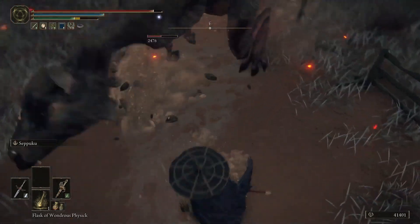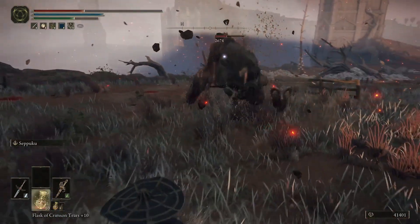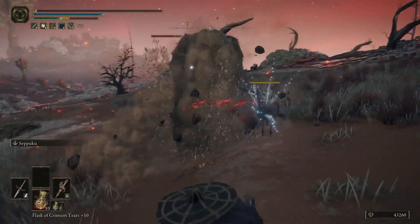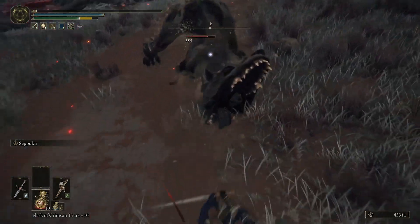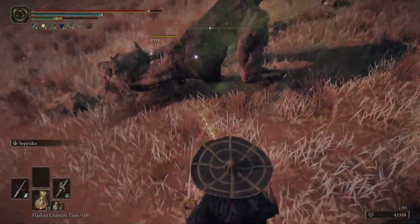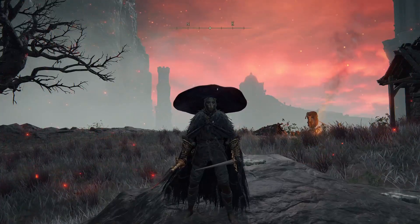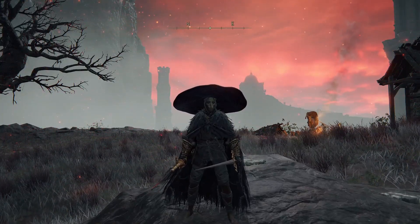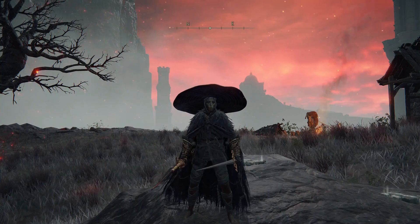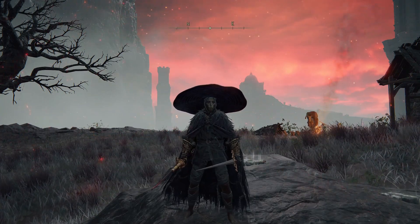We have scarlet rot ticking up, and this status effect in Elden Ring is amazing because it lasts for three entire minutes. We also have poison, and you'll see we have procced bleed — so scarlet rot, poison, and bleed. Last up we also have frost. Welcome back to Elden Ring. In this video we are taking a look at a build that utilizes four status effects at exactly the same time, resulting in very stupidly high damage.